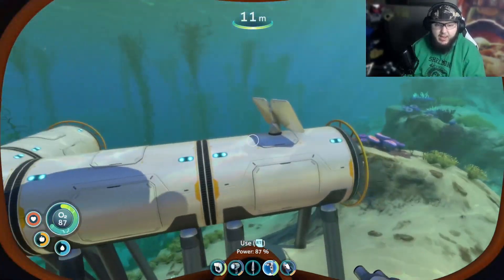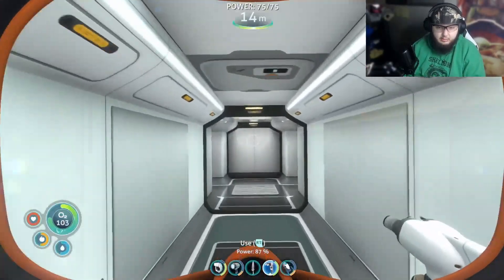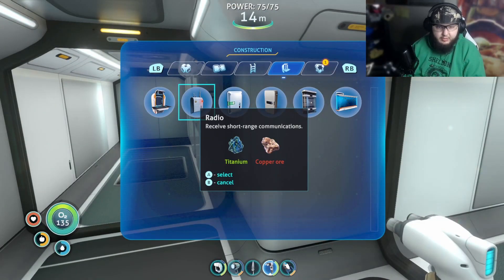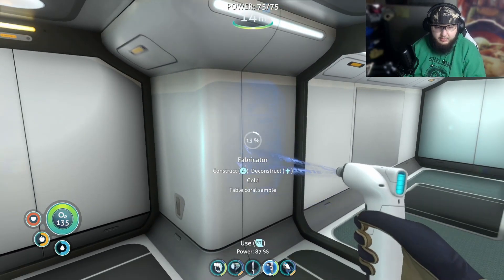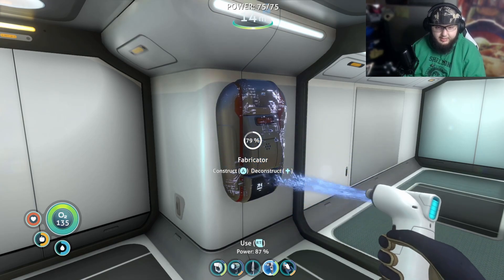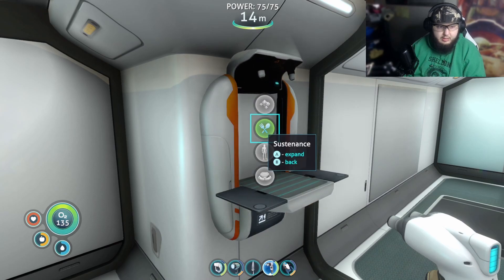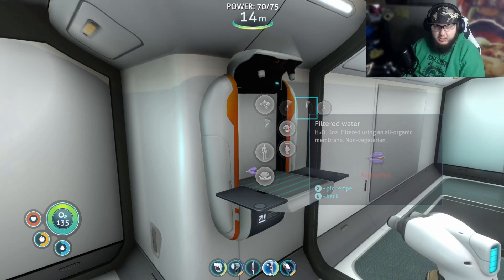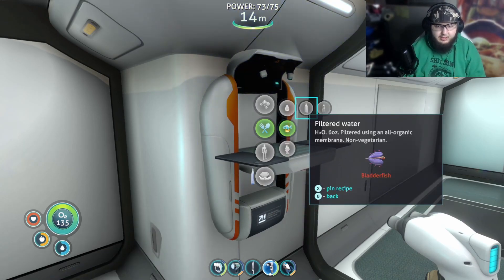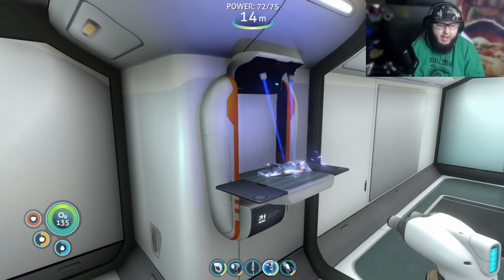We're going to use the base builder to build a fabricator in our main base so we don't have to keep going back and forth to the life pod. I'll build it right here — it's the first thing we see when we walk in. Being in the base it'll consume power, but it only uses about five power, so it doesn't take that much.